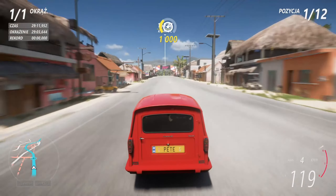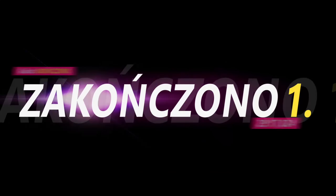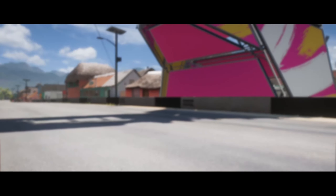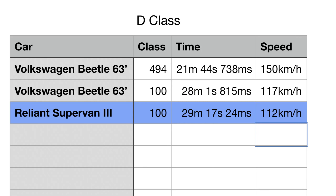As you can see, the second car that I tested is the Reliant Supervan 3. I expected it to be much, much faster than the Volkswagen Beetle because, based on my experience from Forza Horizon 4, it was one of the fastest cars, especially on a straight line. But surprisingly, it was slower than the Volkswagen Beetle — though of course it's the basic version, so probably the upgraded one will be much better.